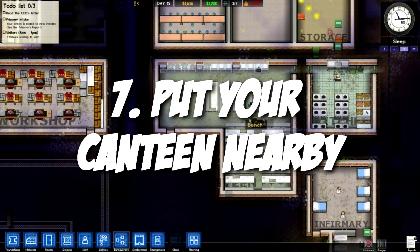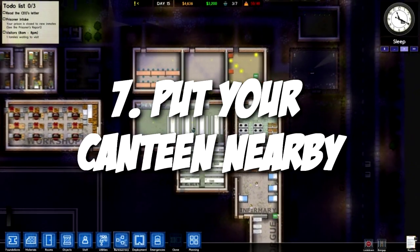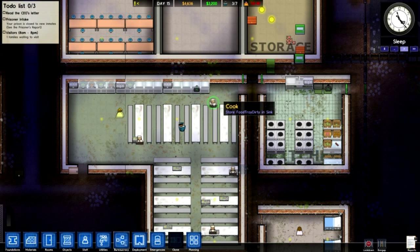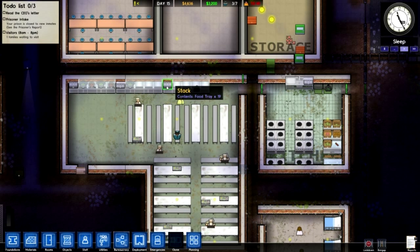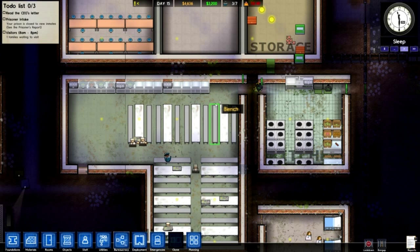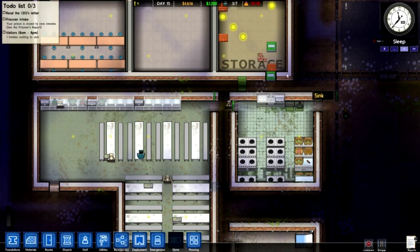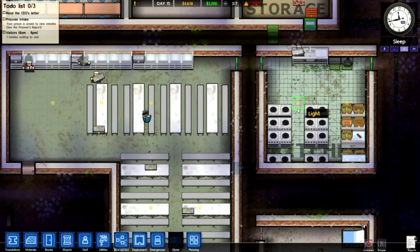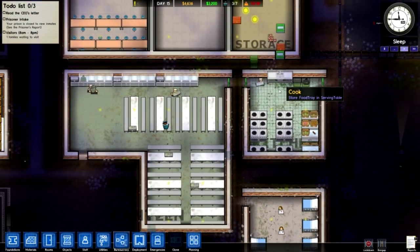Something related to that is the canteen — you want to build your canteen as close to your kitchen as possible, because your chefs will run back and forth from the kitchen to the canteen to collect stuff, collect garbage, collect trays, and deliver the food. You can just put staff doors in there and fence off these areas so prisoners can't really access it easily. By doing this you do increase the risk of prisoners escaping during riots, but I haven't encountered any problems so far.